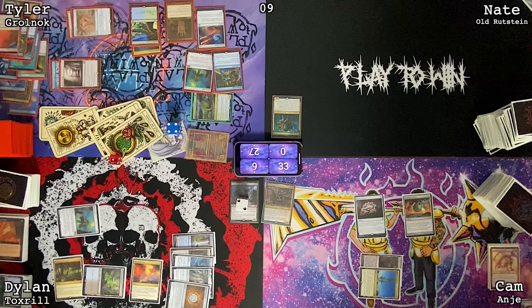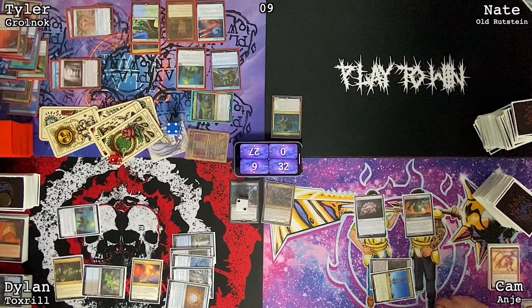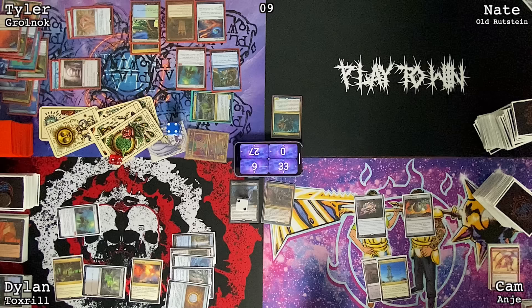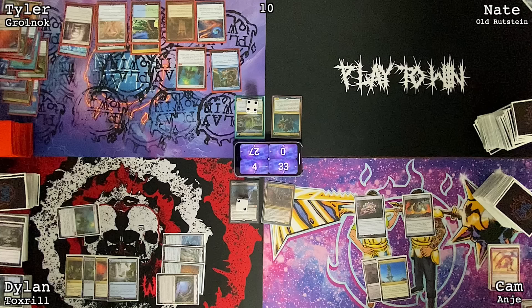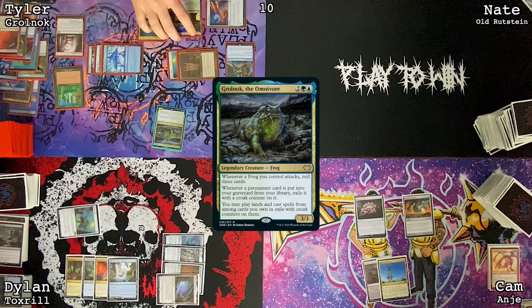I'll draw. I put Toxic Deluge on top if you don't want to mill me. Well, that means I don't want to cast this spell I was about to cast. Pass the turn. Lose one for Mana Vault, draw, cast Toxic Deluge — X is 4, lose 4 life. Pass turn. Draw for turn, cast Concordant Crossroads, cast Gralnok — pay 1 green and cast Flintwing Elves with haste.